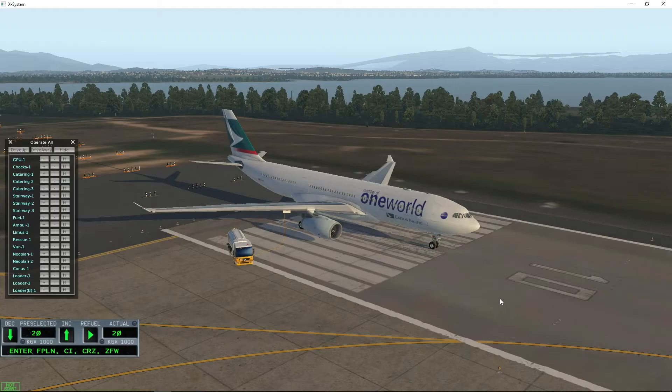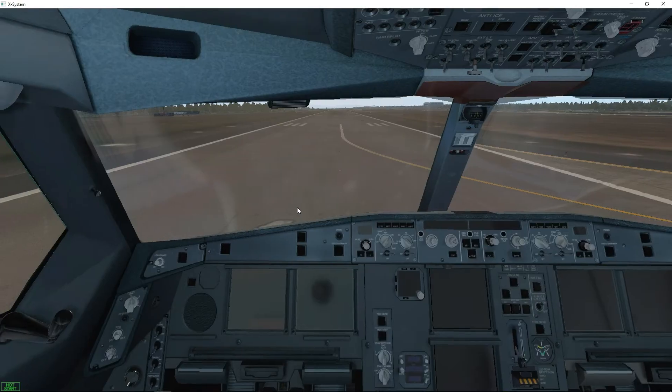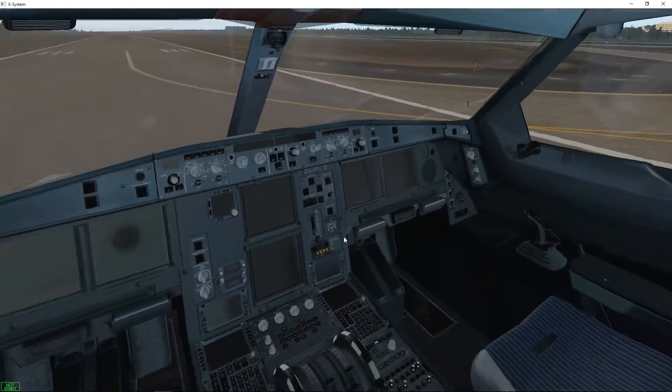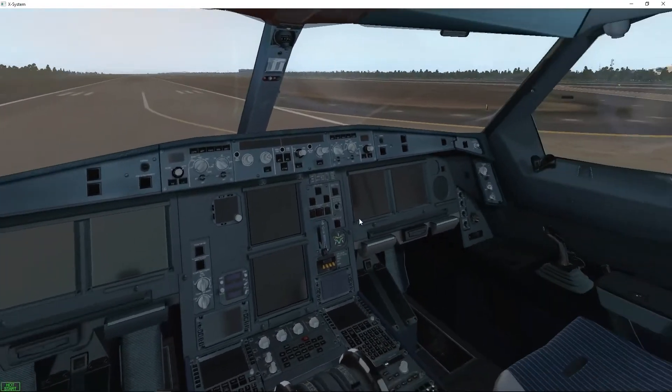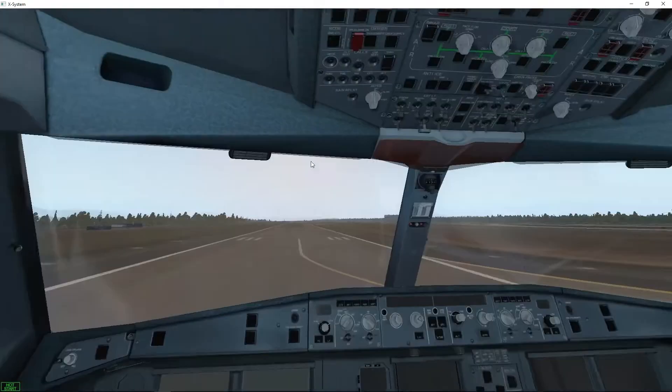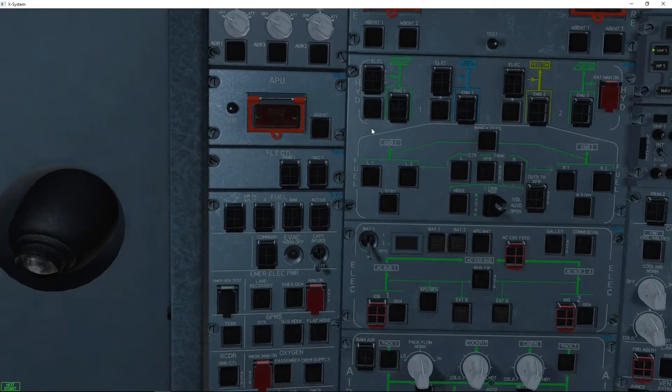Click done and we'll jump back to the aircraft. We'll send the fuel truck away and begin the cold and dark start. We can see everything is off — we have no GPU connected. This is a cold and dark start without any help or assistance. We're going to go up onto the roof and have a look at the electrical.